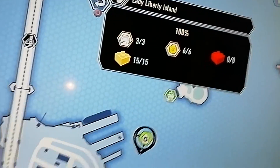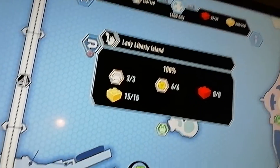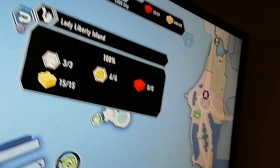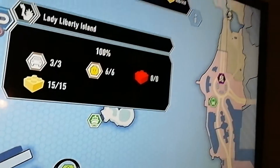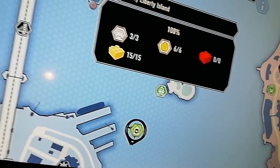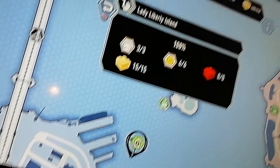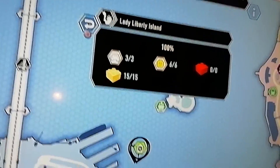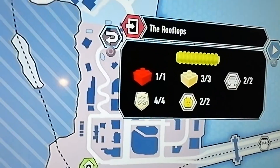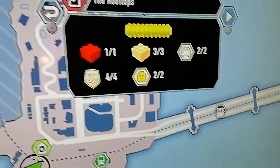Outside, it's Lady Liberty Island — three vehicles, six characters, and zero bricks. There should also be a Mario Hub — I'm not sure why there isn't one here — but there are 15 challenges. Now I'll show you the special assignments — I did two of them, and I did the 100% guide for this one as well.